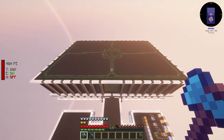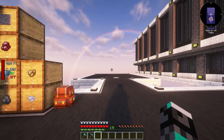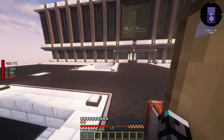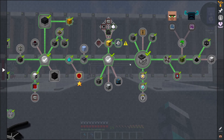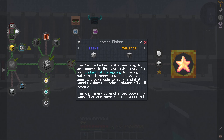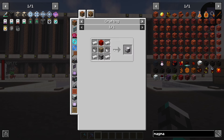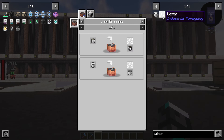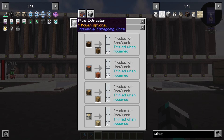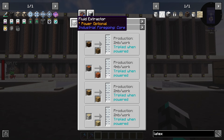What's the goal for today? We have a base but it's mostly empty, so we need to do things in it. I was thinking of upgrading power, but we need to continue progressing through the quest lines. One of the next quests is making a marine fisher - I thought it should be easy, but then I realized it needs plastic. And plastic needs the latex processing units, which need latex. So we need to go and start farming latex with fluid extractors.